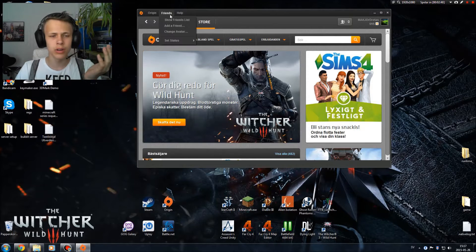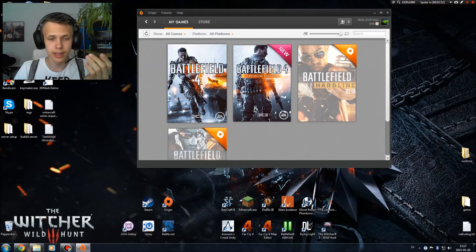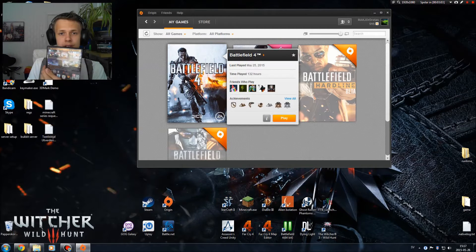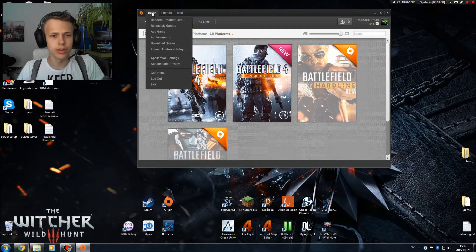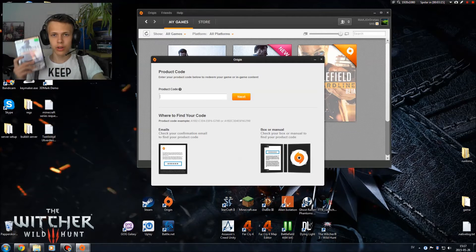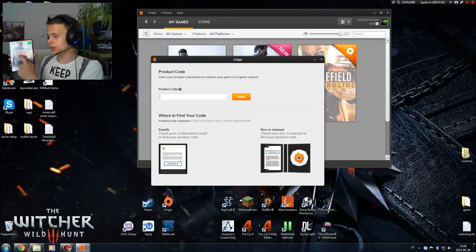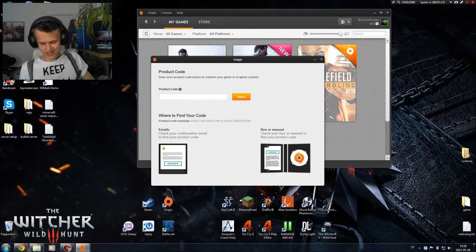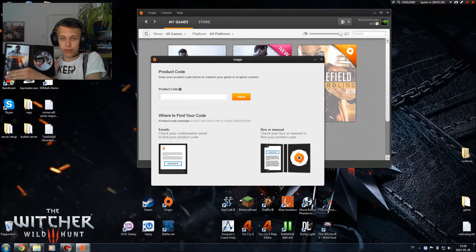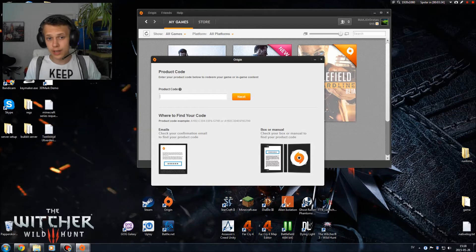So if you already bought Battlefield 4 before, you can see that by looking on My Games — you see you have Battlefield 4 right here, you can play it whenever you want. So if you already have Battlefield 4 and you wanted to buy this kit of all these expansions, you need to go to Origin, redeem product code, and then this will load up and you put the code on the screen — the code that you got in the disc. If you bought the cassette you will have a code there, if you bought it online you will probably have a mail with the code in it, and that code is what you're supposed to put in here. So put that in and then click next.